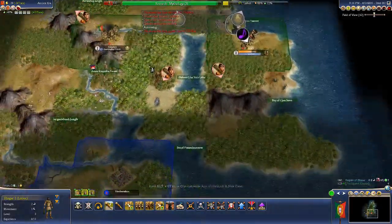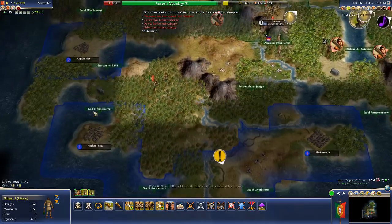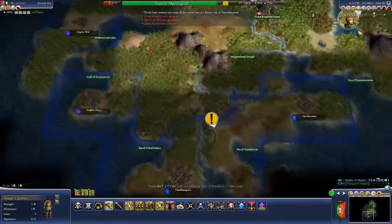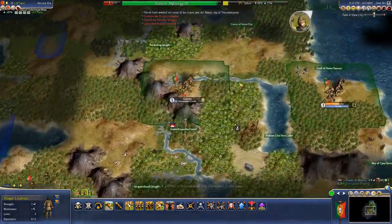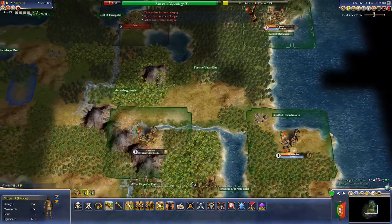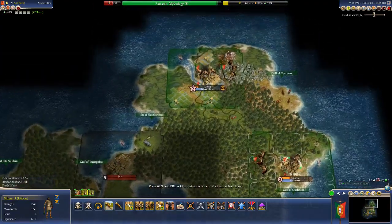We have a bunch of unhappy cities. There's an L-shaped empire down here going inland — bad idea. Even if you have rivers, going inland is a bad idea in Civ IV. The coast is king.